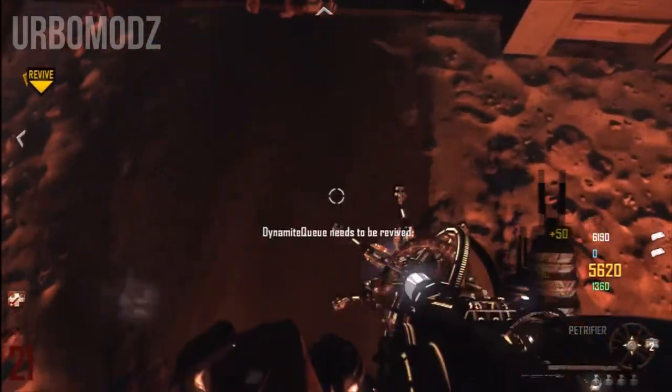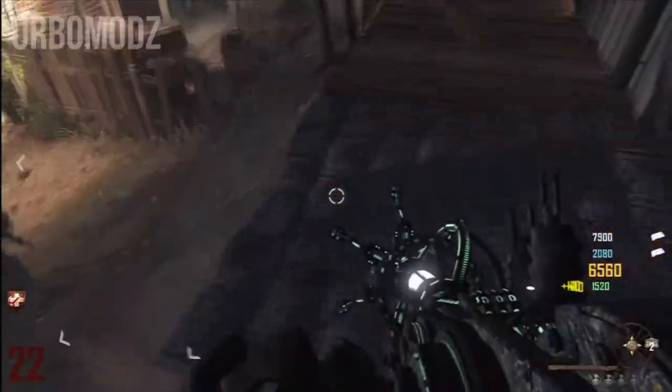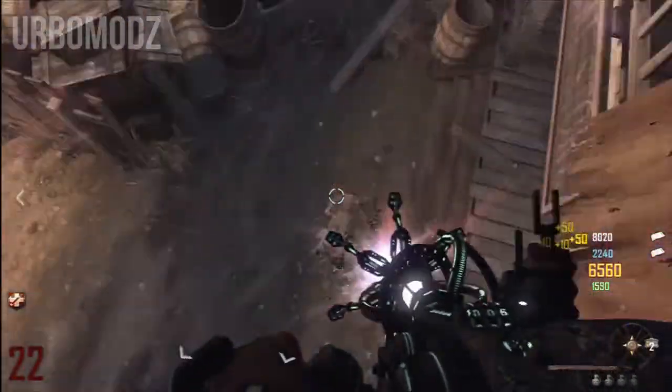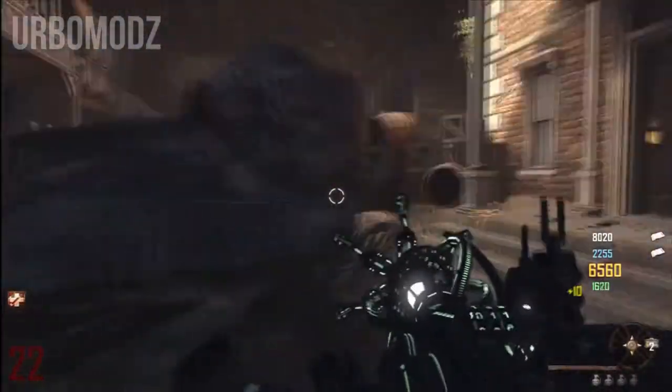Hello YouTube, it's UrbanMods here and today I'm going to teach you guys how to fly using one of the new wonder weapons that is part of the new zombie map called Buried. The first thing you have to do is go ahead and get the actual wonder weapon, and it's called the Paralyzer.